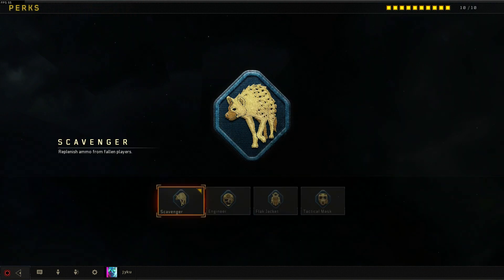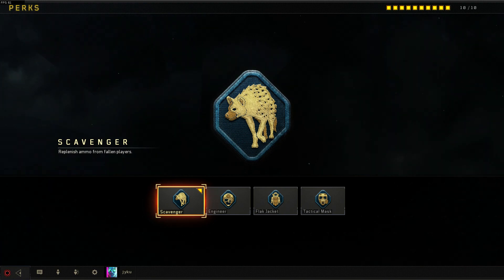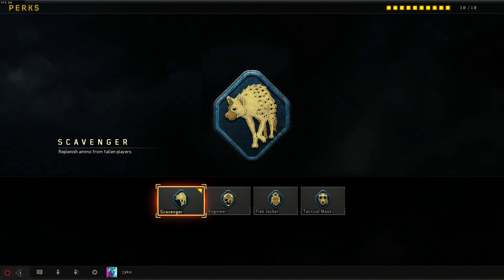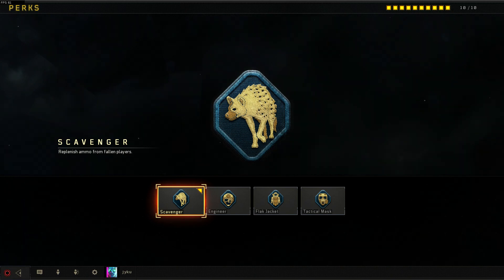Now on to our perks. Perk number one we have scavenger. This allows us to replenish ammo from fallen players. The Maddox uses so many bullets, so when playing aggressive and you kill the enemy, make sure to run over their body so we can resupply those bullets, because if you don't, you will run out of ammo and it is not a good place to be in.